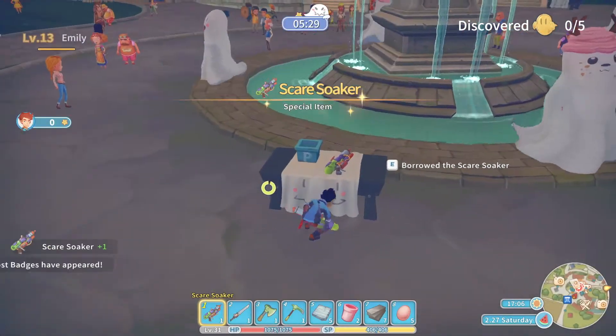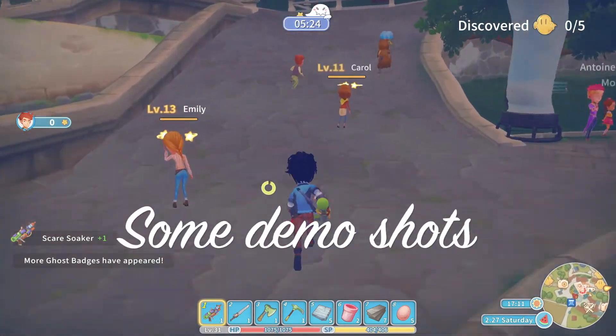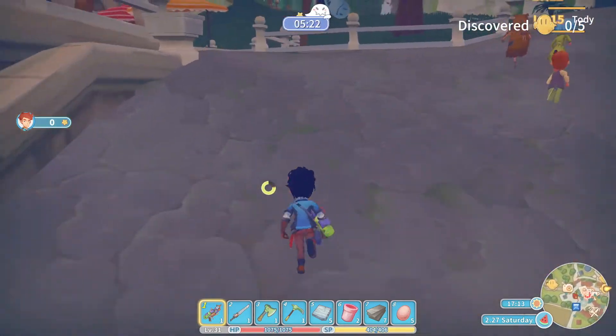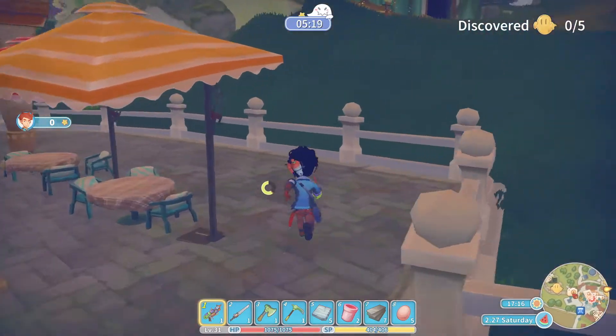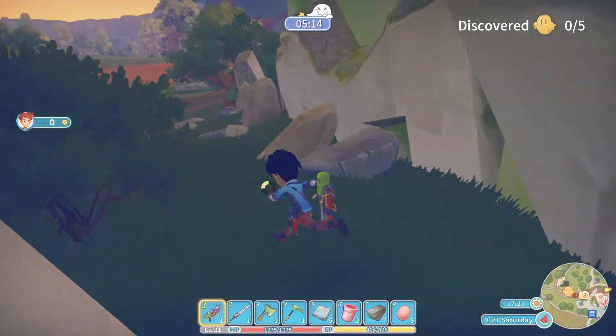You will have two hours to look for Ghost Badges around town. Make sure you pick up the gun on the table in front of the fountain so you can shoot people to make them lose badges, or stun them from getting badges before you.